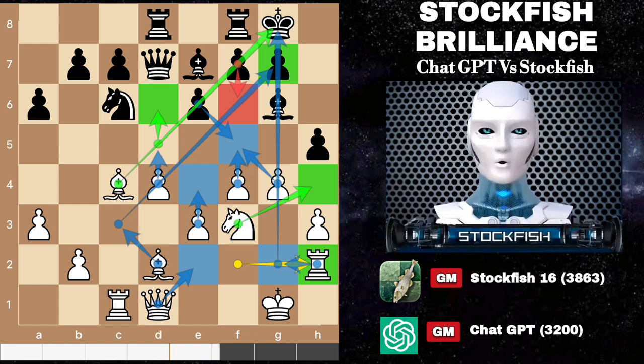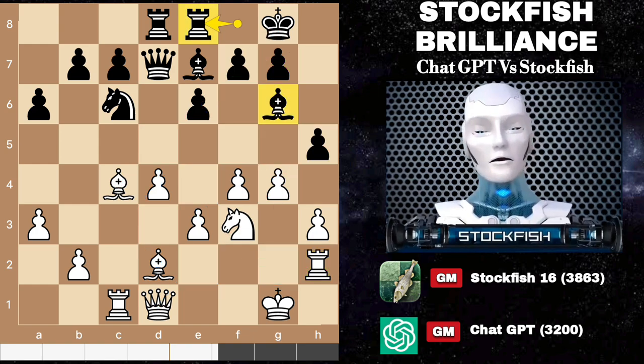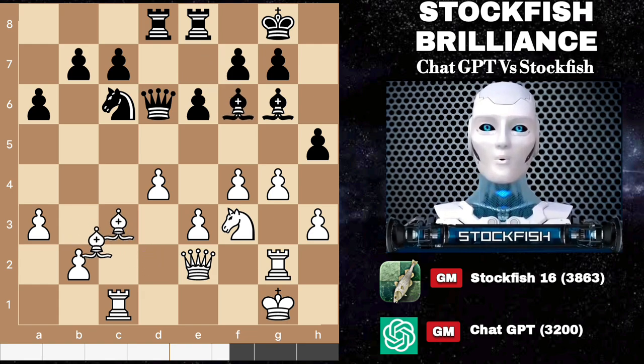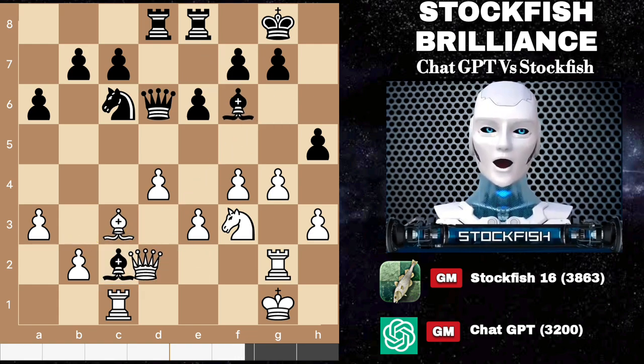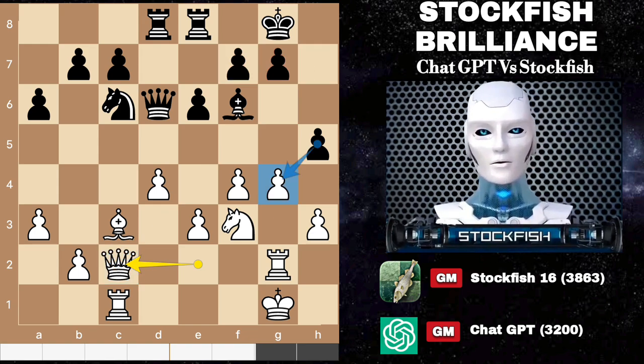Therefore the knight will create troubles for the white king. Bishop takes knight, then after pawn takes bishop, queen will arrive on the h-file to give checkmate. So ChatGPT responded with rook e8 — bishop e4 is coming. So after some piece dances on the chessboard, we have bishop c2. I exchanged the bishops to weaken the light squares, and you still can't take the pawn because it will help me use the file for my rook with a queen attack.